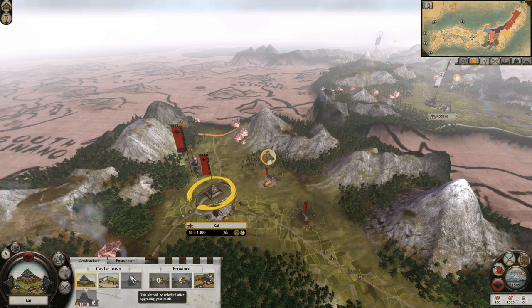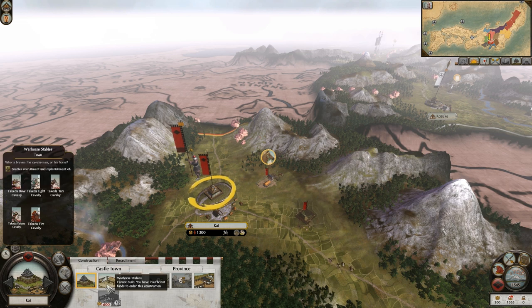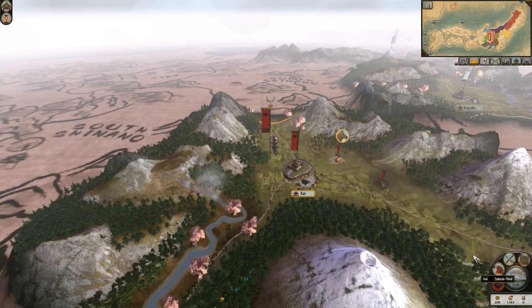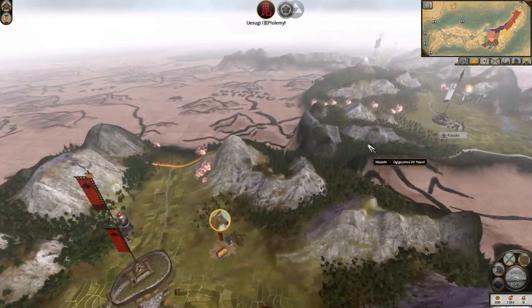I need to actually upgrade my fort soon so I can get an encampment, and then I can get those Takeda Fire Cavalry. If I upgrade this to Warrior Stables I can get all sorts of cavalry straight away. I've never played Takeda before, but this is lovely. I'm going to go ahead and end this turn so you can go ahead and do yours, and I'm going to watch you.